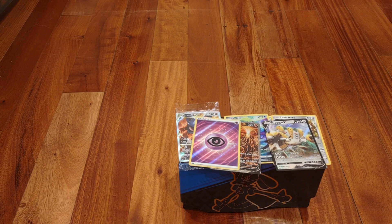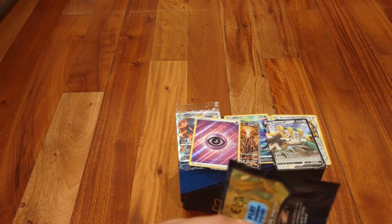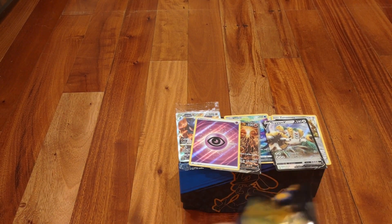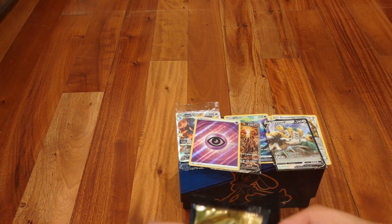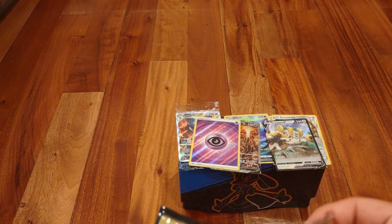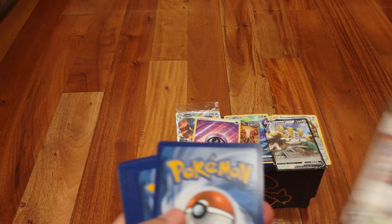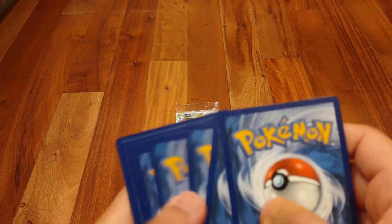We got some really cool pulls — only four packs in. I mean, we already got the Regigigas V, an Entei V alternate art, a Keldeo Galarian Gallery, and that textured energy. It's a pretty cool pull so far. If we don't get anything else for the rest of the opening, I'll be completely fine with those.